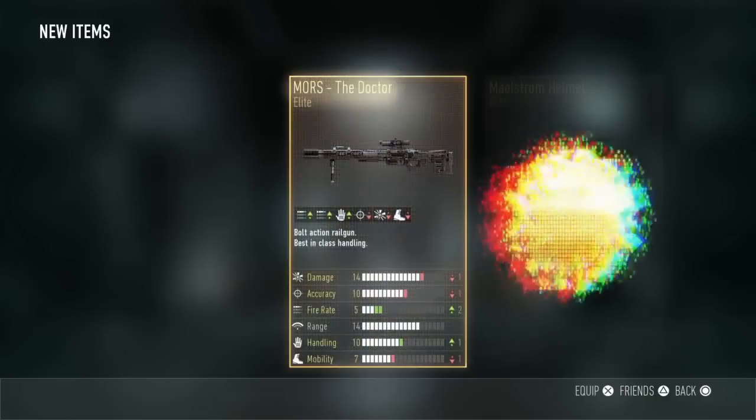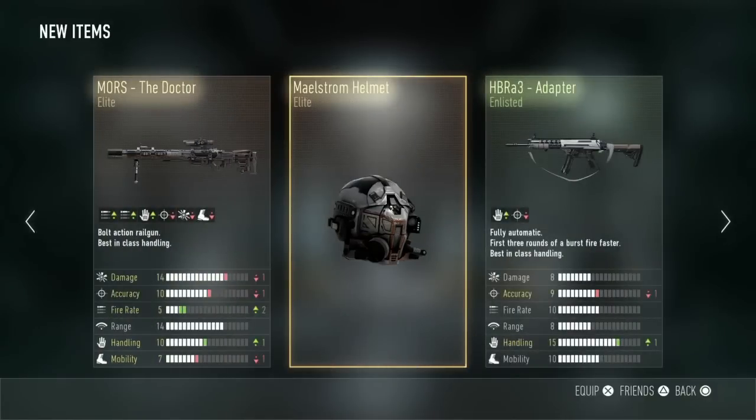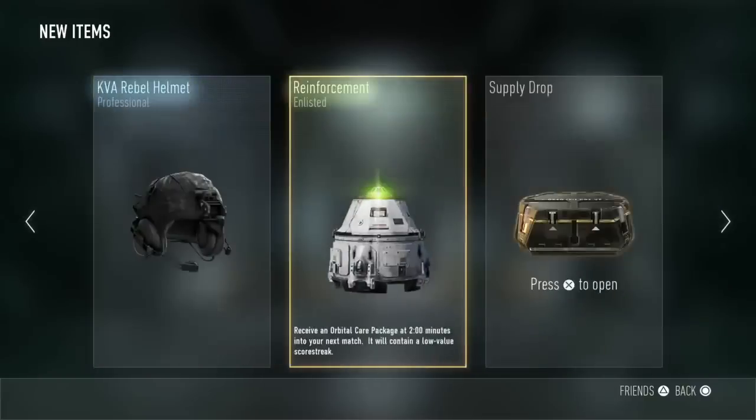Oh yes, oh my god — the Doctor will see you now! I've got the Moors Doctor. Guys, this is apparently one of the best snipers in the game. I'm not a brilliant sniper but I will certainly be trying out this weapon — it's awesome. And the Maelstrom helmet — wicked, absolutely wicked, looks brilliant. I'm gonna be wearing that.